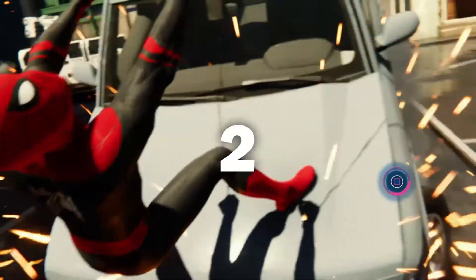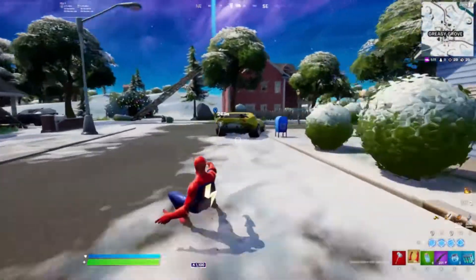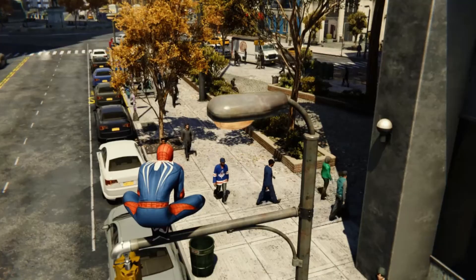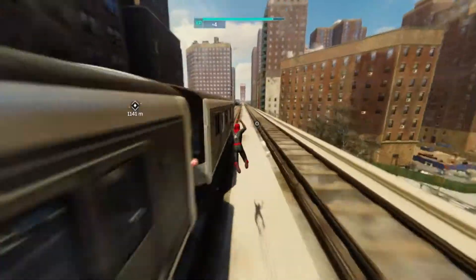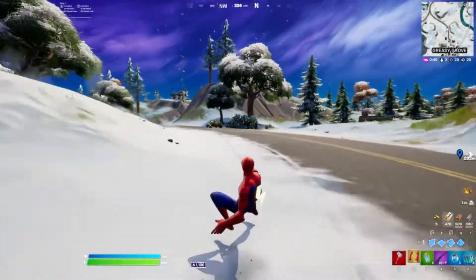We can also have another mechanic in the game: web surfing. Fortnite's web shooters had this mechanic and everyone loved it. Now, some people pointed out that cars in New York go slowly so you can barely surf behind them — but that's not stopping us from doing the same with car chase crimes and even trains. Just the fact that we can slide across surfaces while swinging is a huge bonus to begin with.